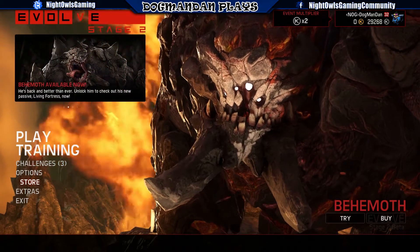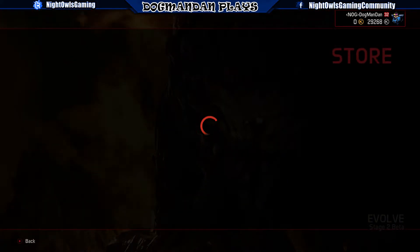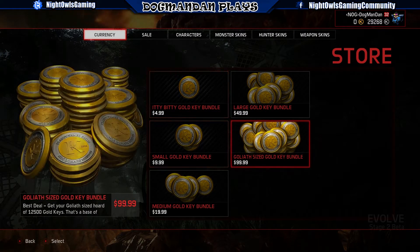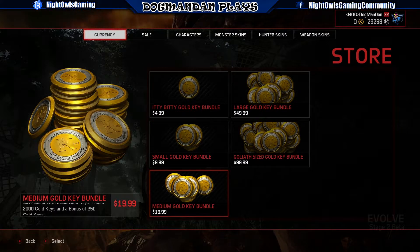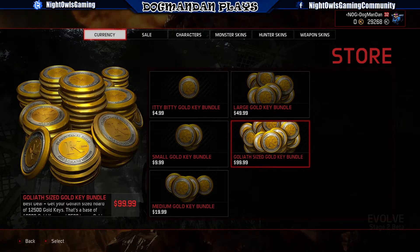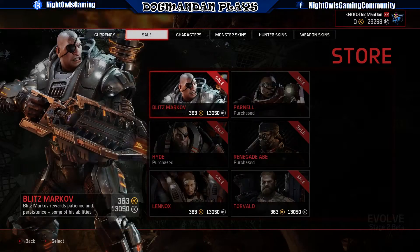Now I understand why they made the change to the economy system, because they are bringing this in. Let's take a look at the store. The currency ranges from $4.99 to $99.99 in your bundle. The itty bitty gives you 500 gold keys, the small gives you 1,100 gold keys — that's 1,000 plus a free bonus of 100. The medium gives you 2,250, the large gives you 6,000, and the Goliath size gives you 12,500 keys. Is the value worth it? Let's take a quick look at what's going on in the store.